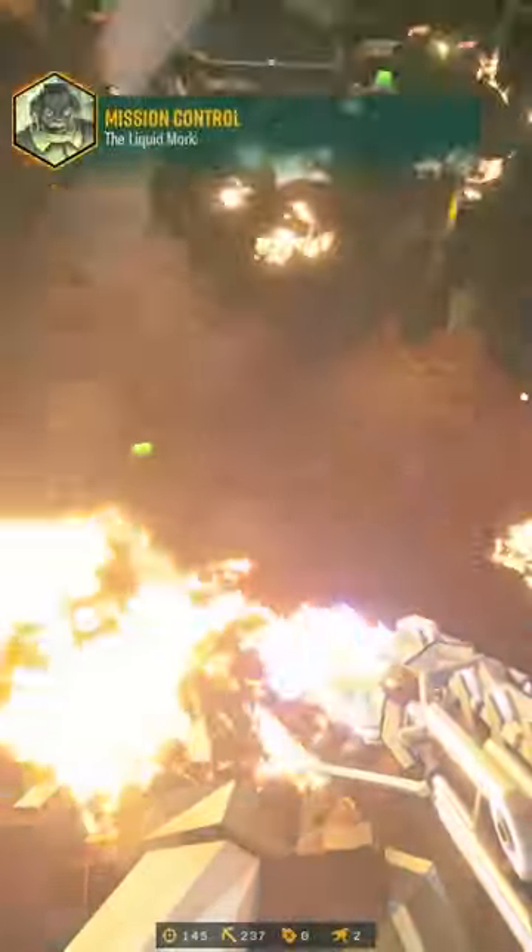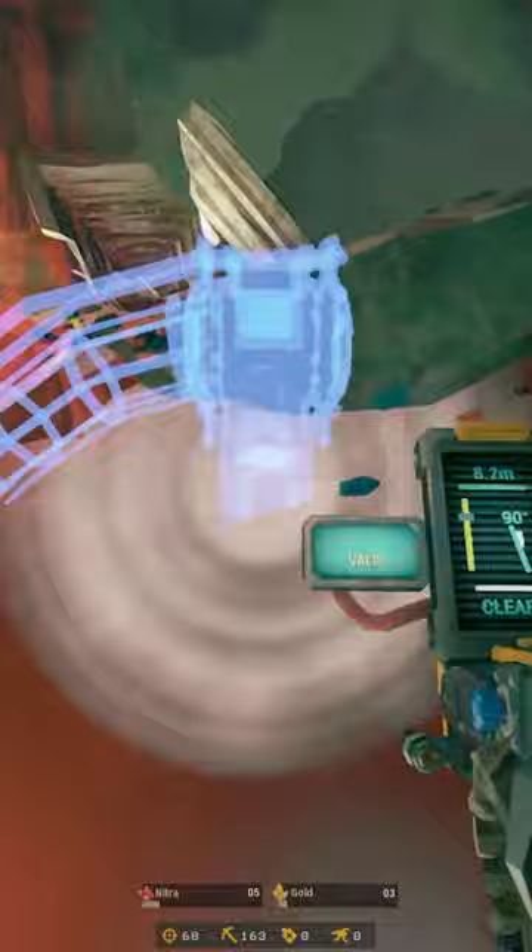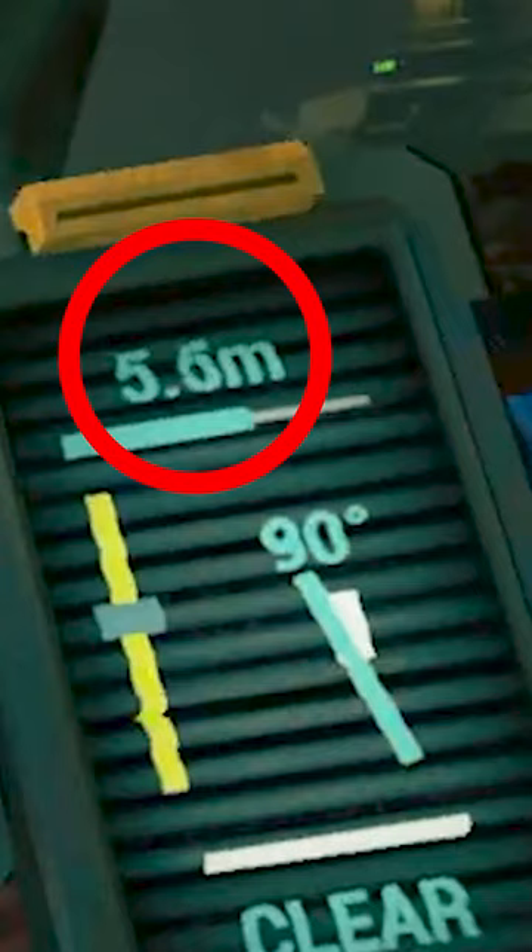Hey miners, here's a quick tip to help you in your next on-site refinery mission in Deep Rock Galactic. When you're laying out your pipelines that go to the pump jacks, there's this panel that you're holding out which shows how long your pipeline segment is, as well as any errors that your pipeline is facing. This distance meter is way more important than you might think.